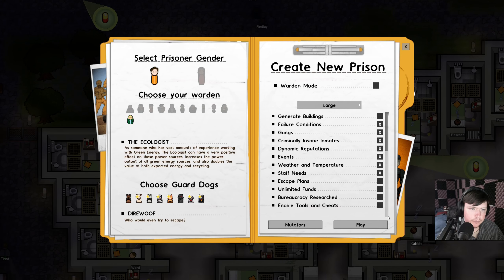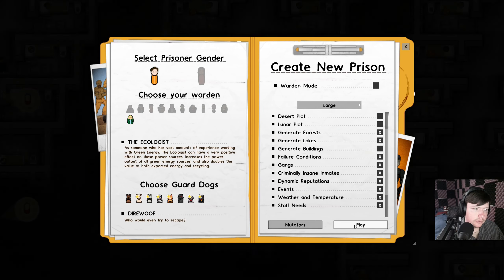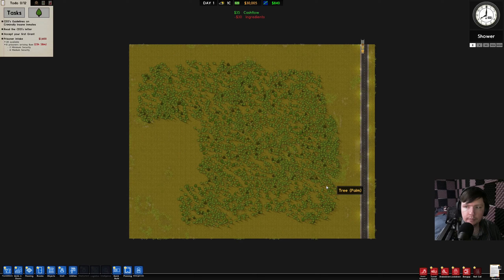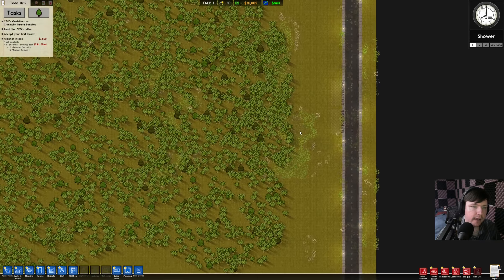Let's go ahead and start. Dire wolf — who would even try to escape? When it said generate lakes, I didn't think it would take up the whole map. I thought there would just be like little puddles around the map, so yeah, we're not going to do that. A lot of trees here.